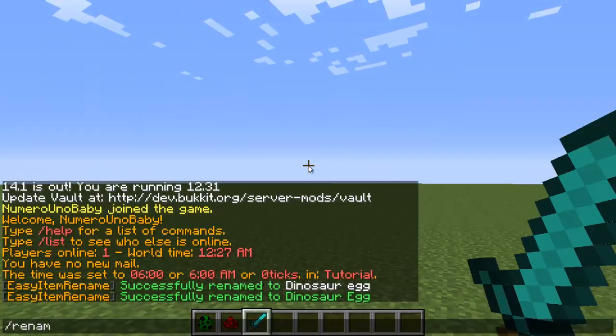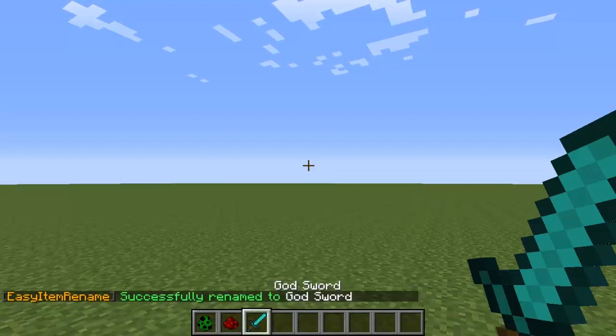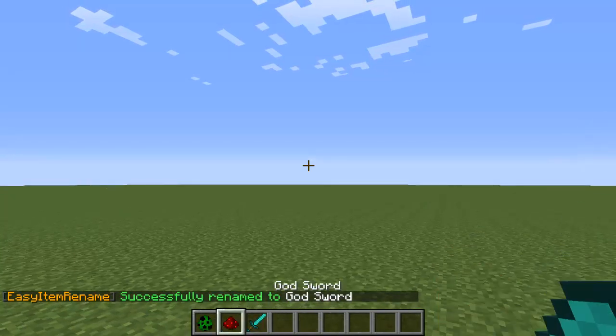Now I'm going to rename the diamond sword. Just type /rename and any name that you want. I'll call it 'God sword' — remember to use underscores instead of spaces. Now it's called 'God sword,' and keep in mind that when you restart your server, the names will still be there.